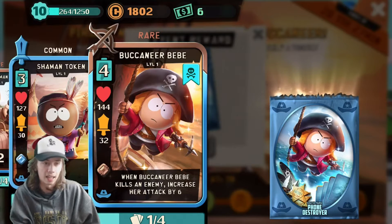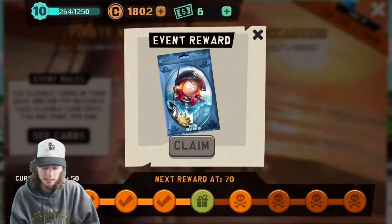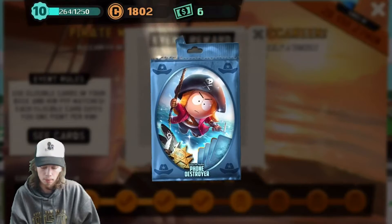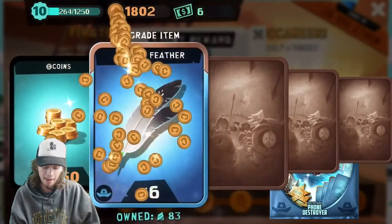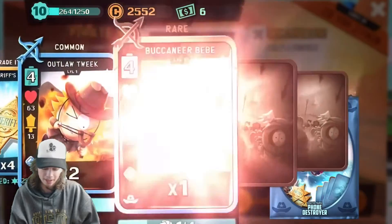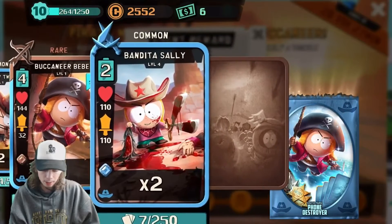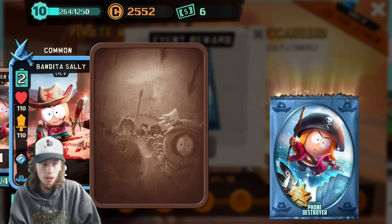6 attack, not 6 HP. 6 attack isn't that great, but we're still going to put her on our team, try her out, see who we can replace her for — there's definitely someone we can replace her for. Finally, a Buccaneer Bebe! I'm excited to try her out and see if she's effective. Another Buccaneer Bebe — awesome. So if we get two more by the end of this, we can level her up, which I'm assuming we will. And then Sally as well. And then we get four Captain Wendys.